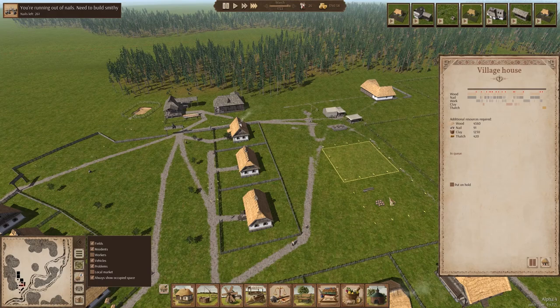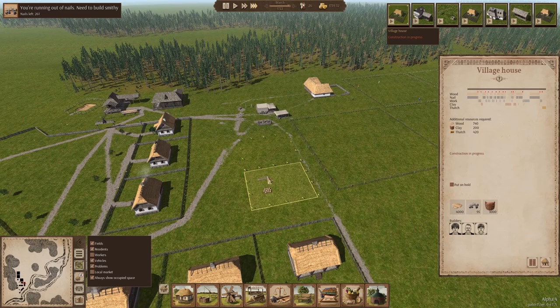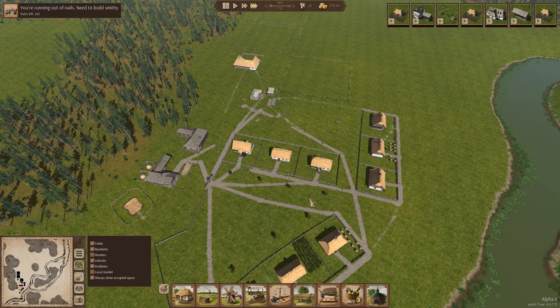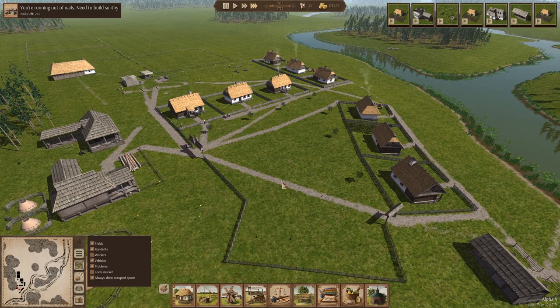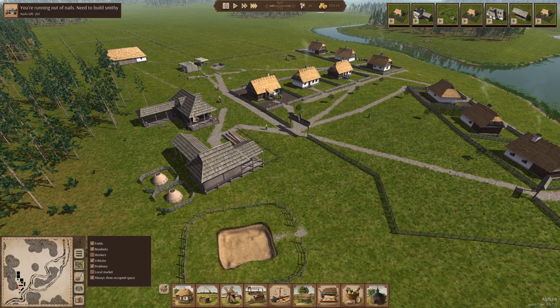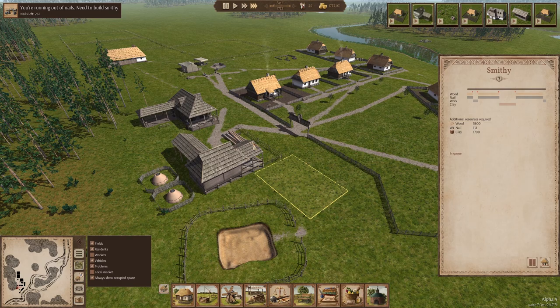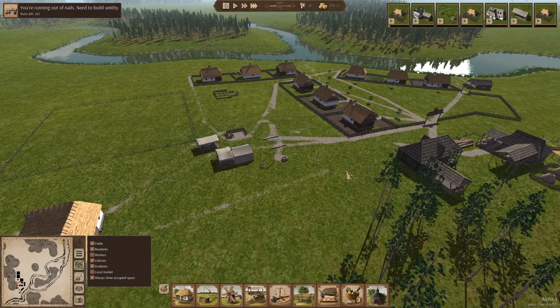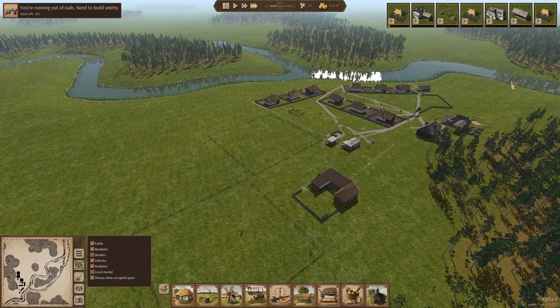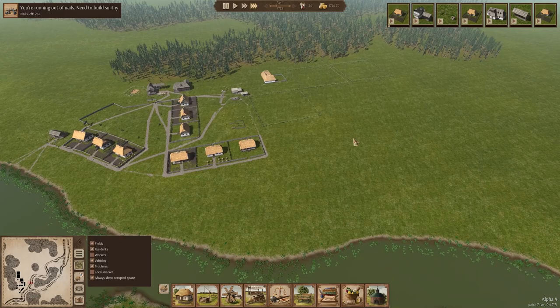We've got houses here that are going to be built as well. I love these paths that are getting made. Town hall will be important, this house is very important, and the smithy is also important. We need the smithy because we're running out of nails. We've left a lot of room here as well, which means we can start putting some stuff in here. I like the idea that the houses stay along the riverbed and we leave the interior to industry and farming.